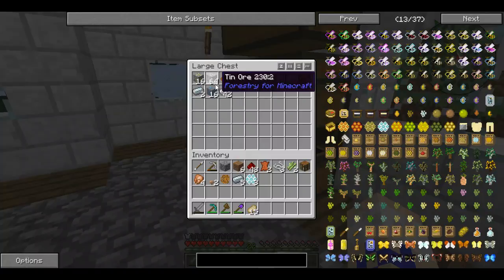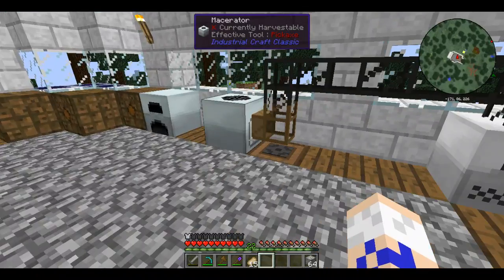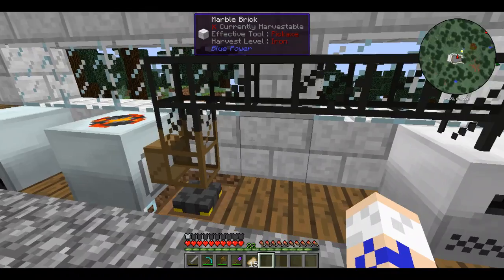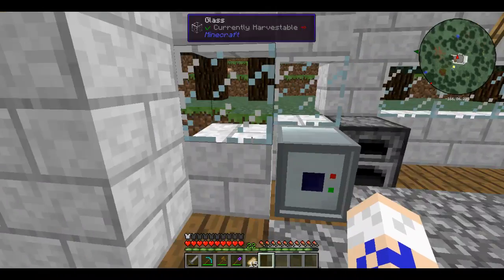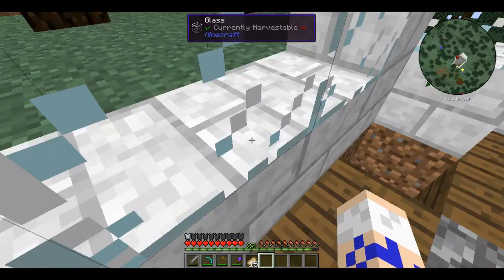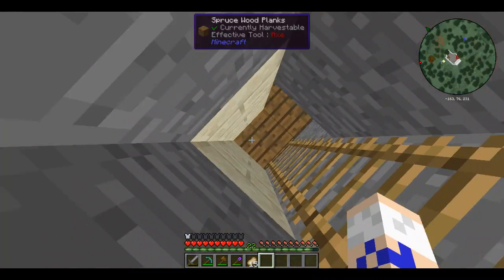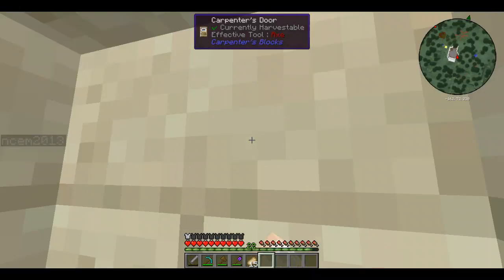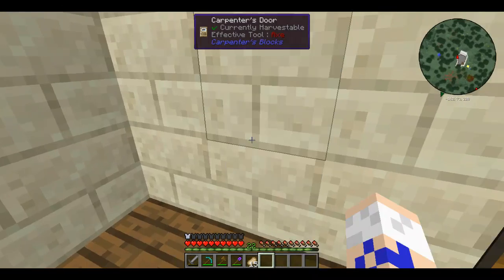It's empty, sweet. Let's put the tin ore in. I wish we could put a number system on the safe so we can put like a combination to open it up. We'll leave that to macerate for a while and come back later. I think I'm gonna make my room down there.